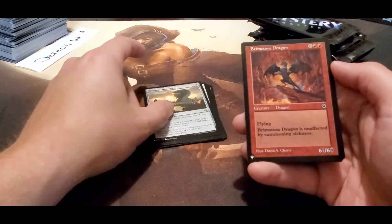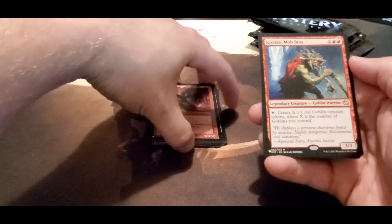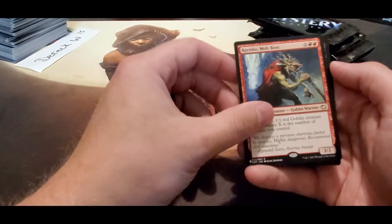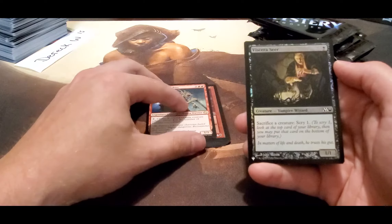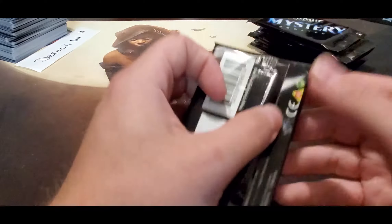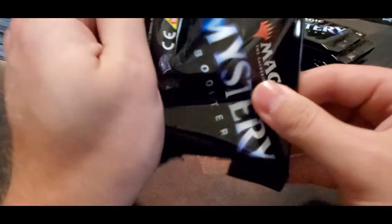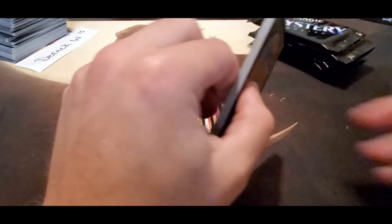Monument — not a bad card. Brimstone Dragon, Krenko — another good Goblin card, a lot of fun with that — and a Foil Common. Where's the money at? These last couple boxes... I wonder if these boxes I got were all out of the same case, maybe.